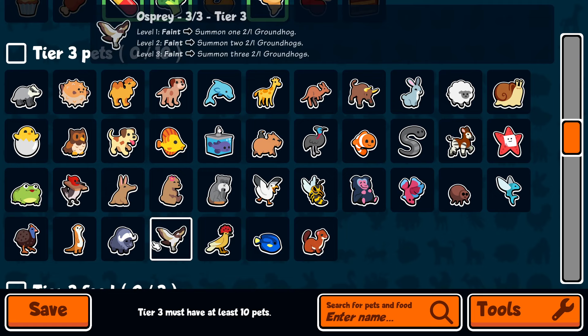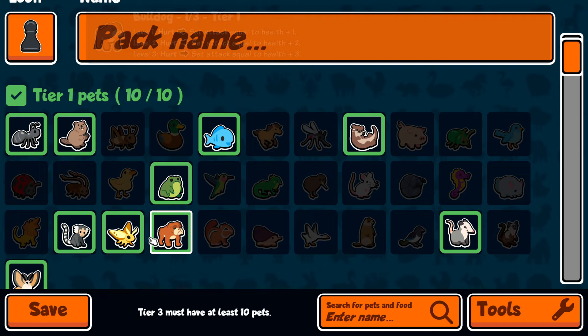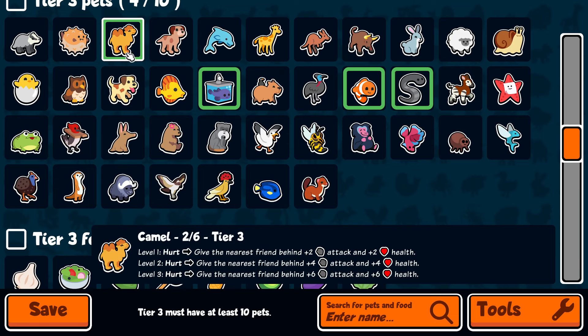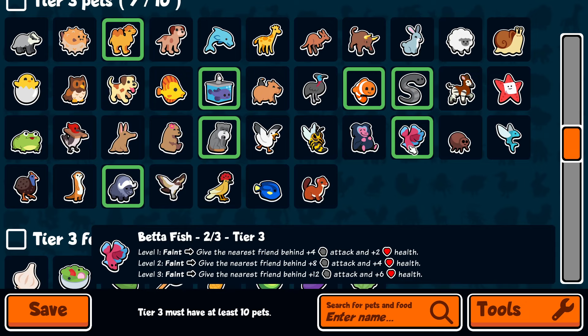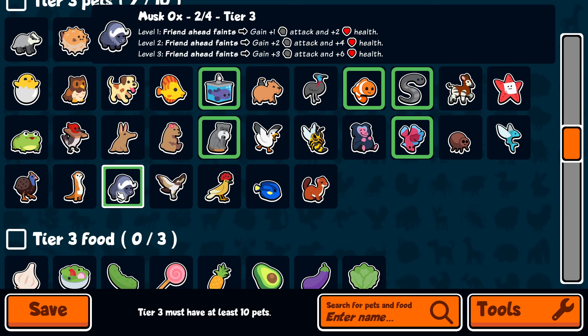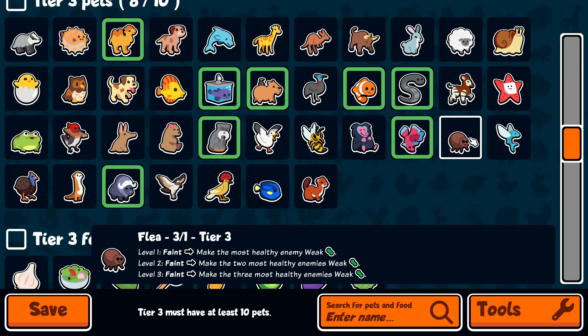Tier three: Blobfish, Clownfish, Camel — if you have Bulldog in your pack you automatically need Leech, and if you have Leech you might as well run Camel. Emperor Tamarin, Musk Ox. I really like Owl and Betta Fish — being able to Pill almost anything makes me feel very good, and if you're running Musk Ox that's even more incentive. Cappy is extremely good for pivoting. I think Flea is actually insanely strong, especially if you can get a Mushroom on it.